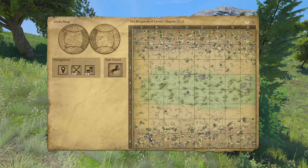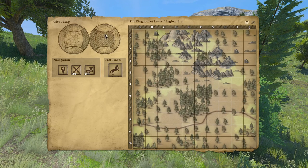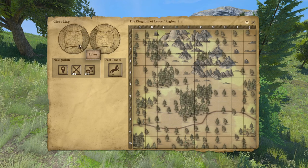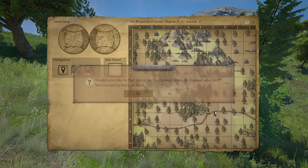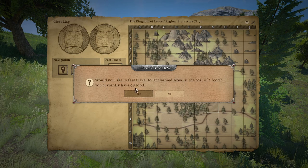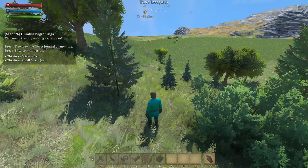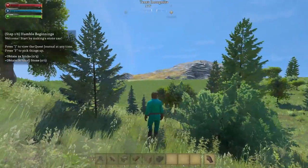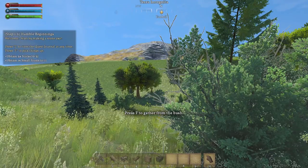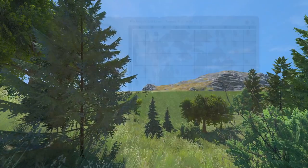I want to be somewhere close to a road, possibly. I don't know if it's better to be in the northern or southern hemisphere. To fast travel, you double-click and it costs one food — we currently have 98. I accidentally hit something and got rid of the HUD. You can go V for first person and third person, which is really cool. Let's just walk around.